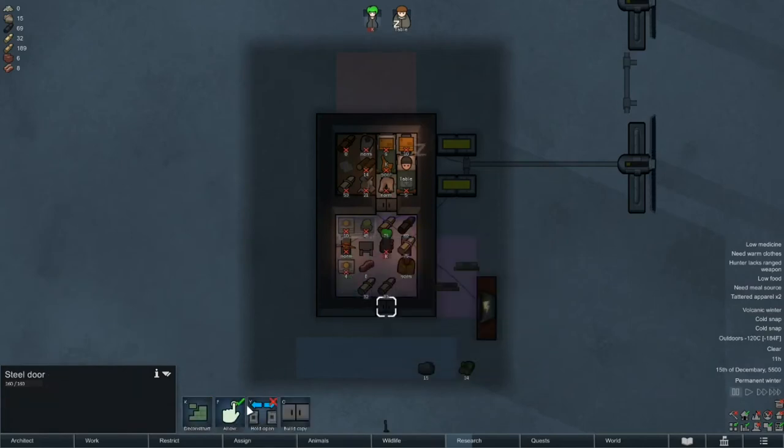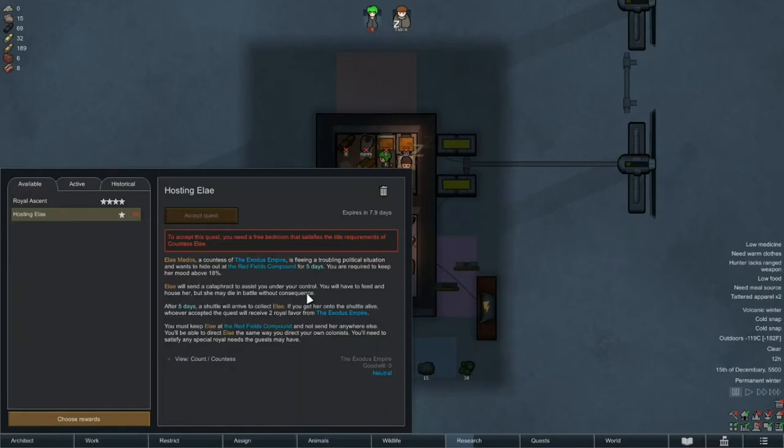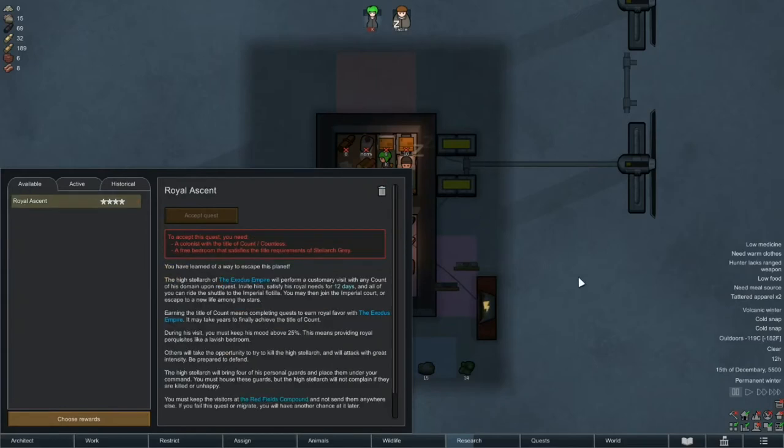Now that Kay's done eating, she's back to work. And we have the first event of the episode: a quest called Hosting Elei — that sounds elvish to me. The Countess Elei Midos needs to get away from a precarious political situation on her home world, so she wants to visit us for 5 days and we must keep her mood above 18%. She'll also bring a cataphract that she doesn't seem to value much. Kay would receive two royal favor for the trouble. However, we don't have the space, the food, or basically anything that will satisfy a Countess's needs, so sending it to the bin is an easy choice.